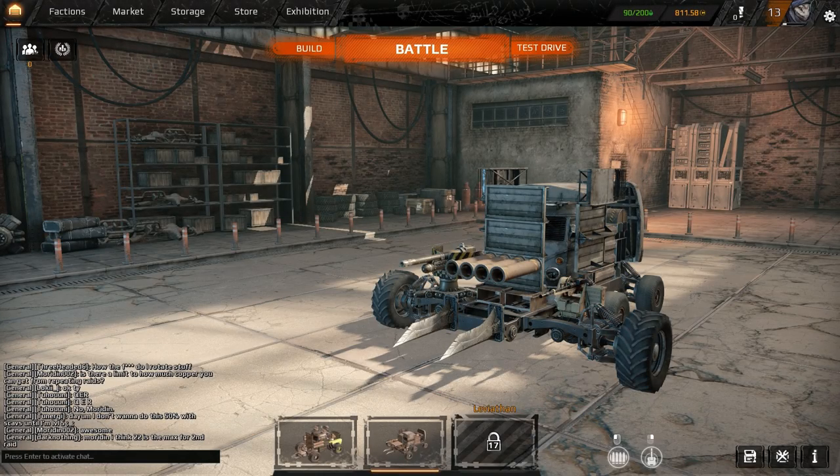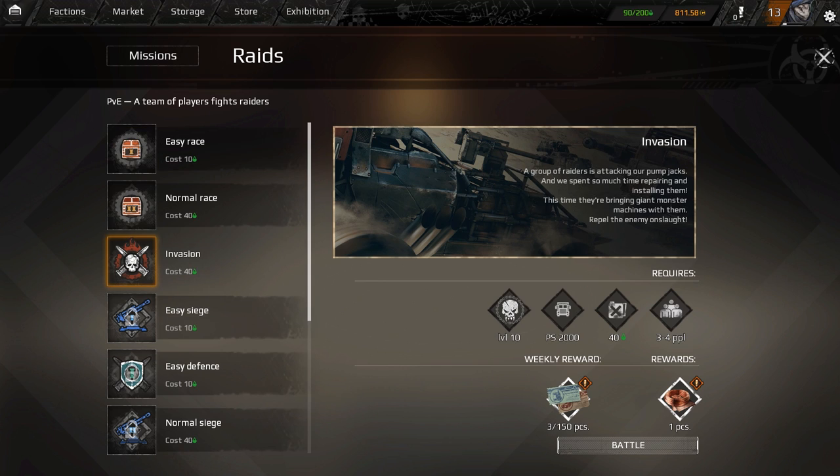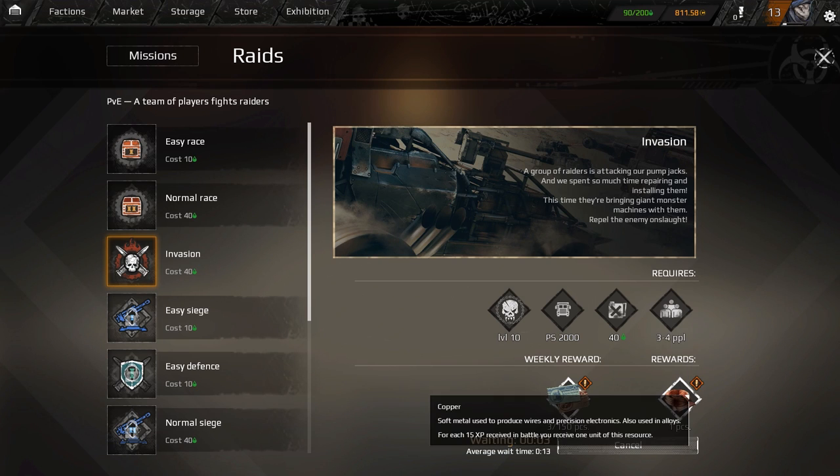What's going on ladies and gentlemen, this is DemoStorm and we're back with Crossout today. I thought I would show you guys the invasions. Siege will come out in a day. Invasions are basically the PvE part of the game where you get copper for EXP.